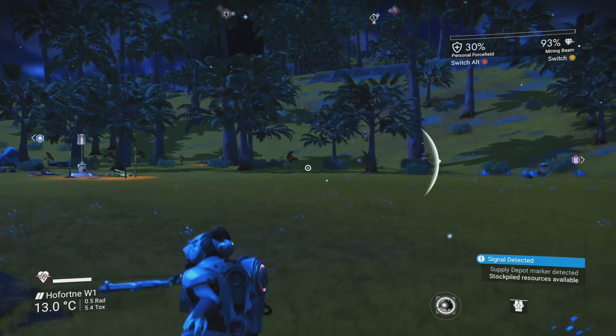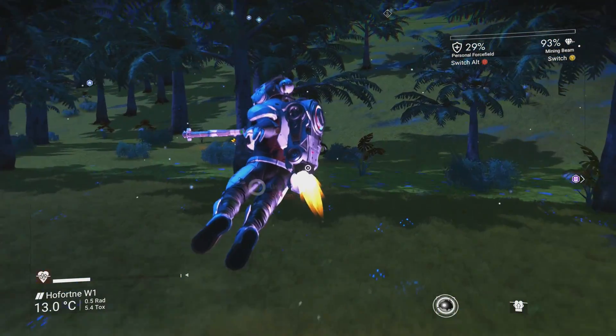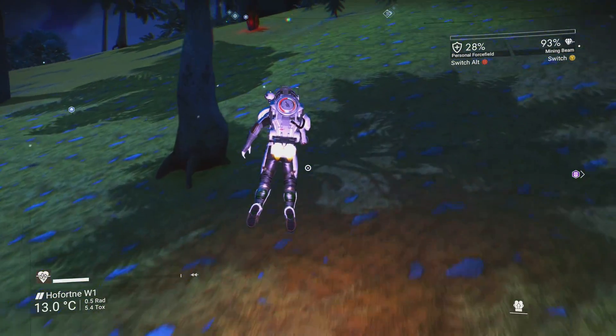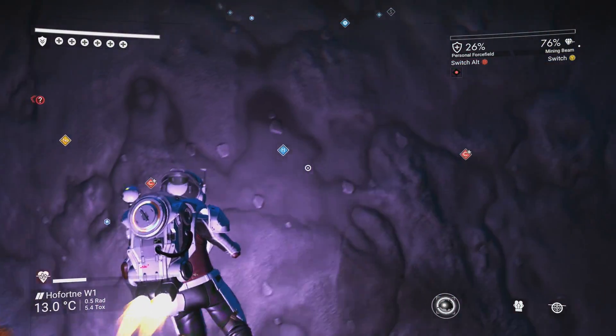Learning to jetpack like a pro can make a real difference to your journey. Simply do a melee attack while sprinting, then activate your jetpack immediately after the attack. Timed properly, you'll get a huge speed boost and fly forward. Bonus tip: your jetpack will never run dry while you're pushing up against a wall.